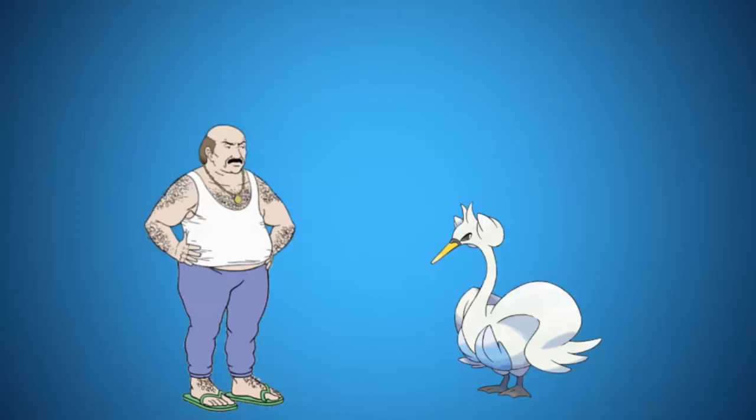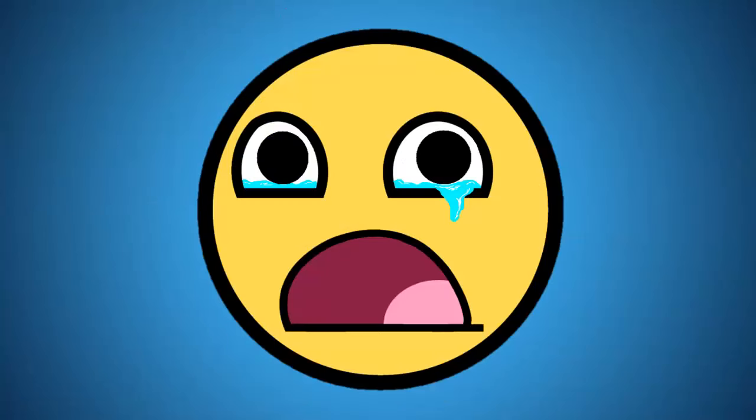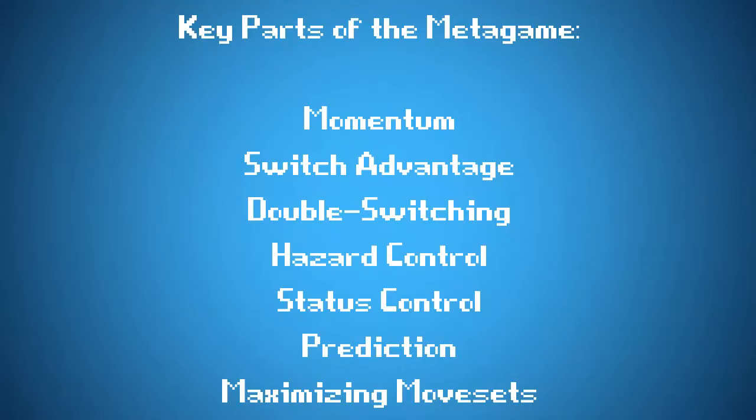If it hasn't become completely apparent, metagame knowledge is at the forefront of any Pokemon Master's mind. You need to understand what each move does and hopefully come up with your own ideas on how to capitalize on that. There are plenty of generic builds readily available on Smogon, but creating a novel team will usually have your opponent at a loss for what your next movement will be, and this becomes more and more important as you fight people who are out to win. Do your research, theorize some movesets, and try to keep your opponent guessing and off balance as much as possible. With your hopefully newfound knowledge of switch advantage, momentum, double switching, hazard control, interesting moves, and prediction, your old pal Dayton has 100% faith that you can conquer any opponent unwitting enough to challenge your endless Pokemon prowess.